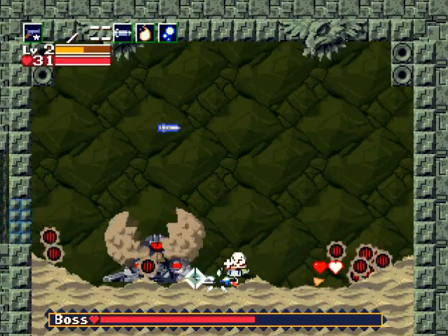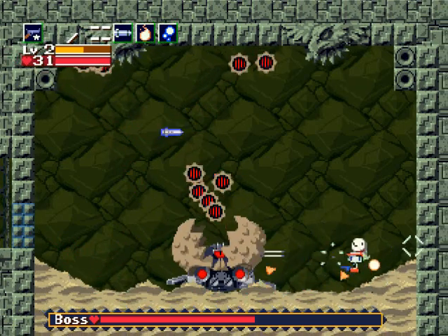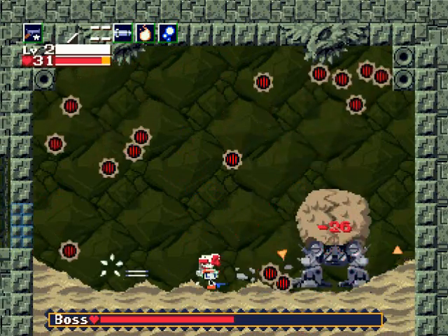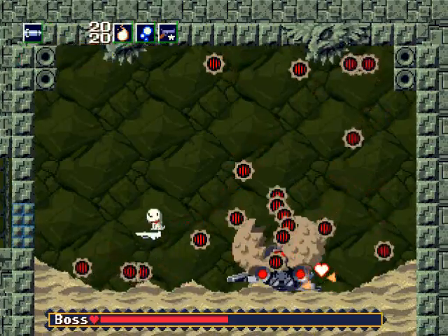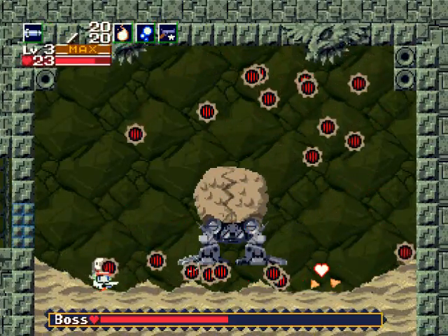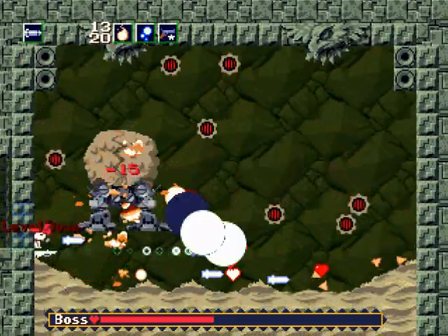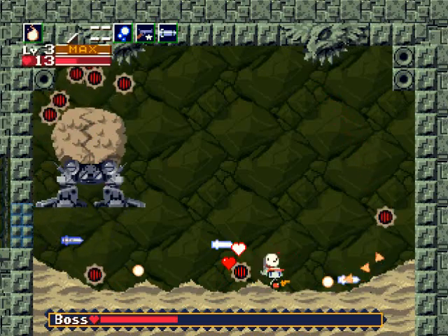A lot of people have trouble with this boss — I don't know why, especially if you have good weapons before you come to it. Now it's going to start jumping; don't get underneath it when it jumps, that would hurt quite a bit. Just run under it when you start to get cornered. I'm at level one again so I'm going to use missiles.